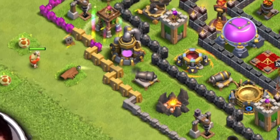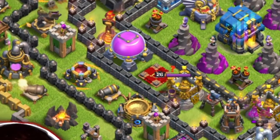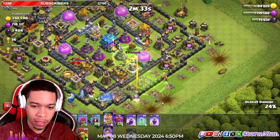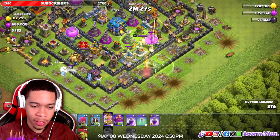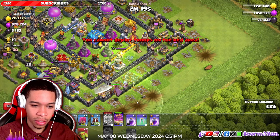This is where the Sneaky Goblins come into play. We are going to send these Sneaky Goblins for the Town Hall as soon as possible. First, we're going to take out any other remaining buildings so the Sneaky Goblins can sneak on in — but the Jump Spell is not working anymore.